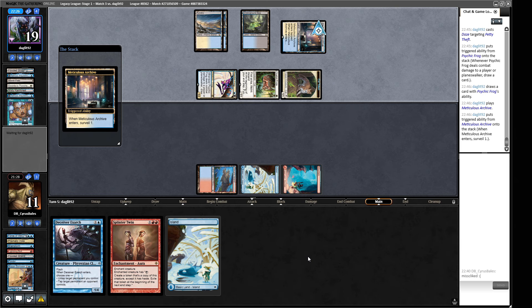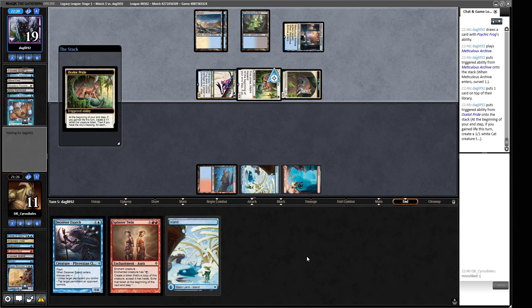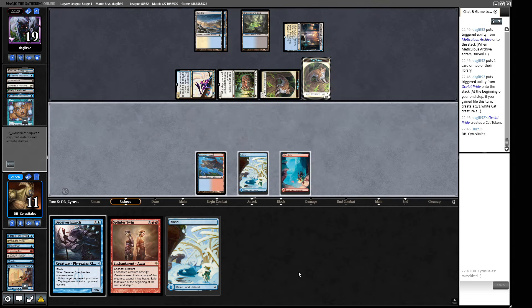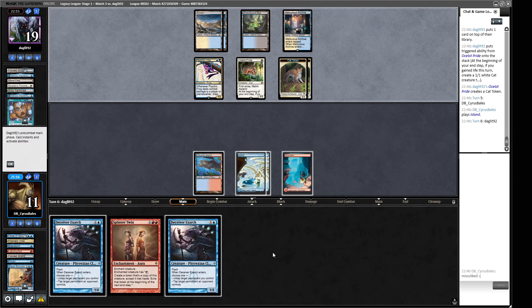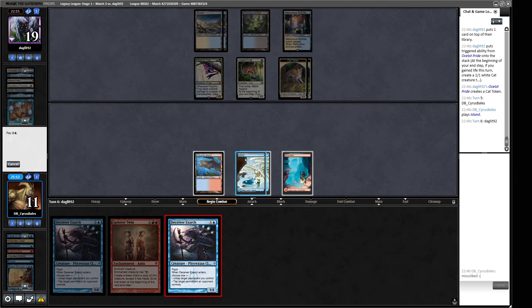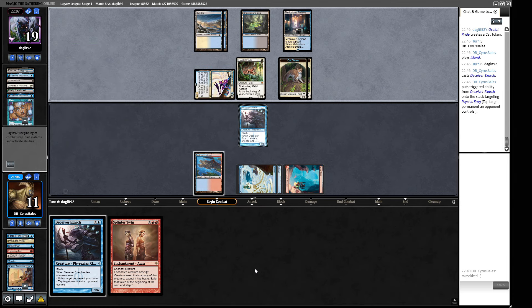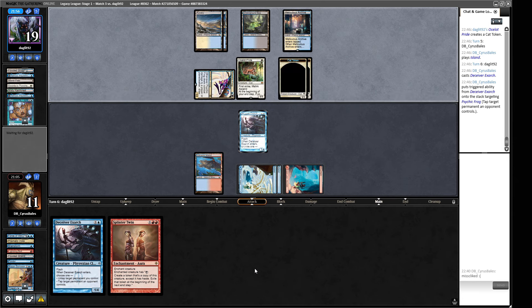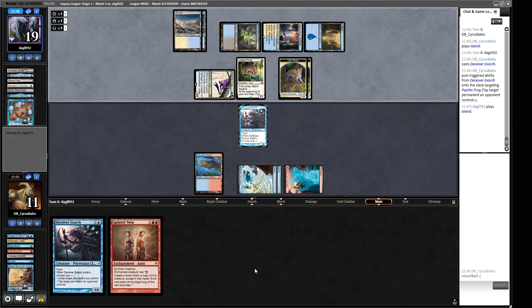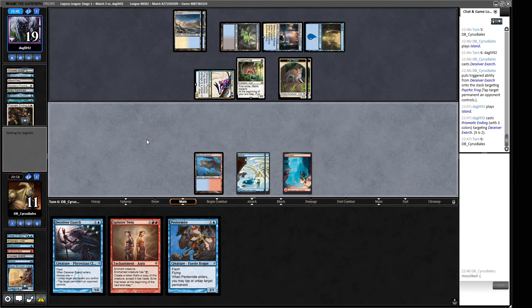We make a clue off Tamiyo. What do we do with our Exarch? We tap down the Frog so they can't equip it — it does give the game away a little. We don't get bashed by the Frog this turn and we have a blocker. The question is: do we just slam the Splinter Twin into our opponent's five-card hand? I don't think we do. Our opponent plays a Prismatic Ending to kill our Exarch. They could have done that and then attacked — very strange they chose not to.